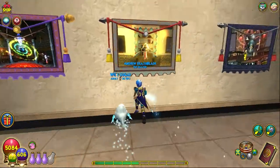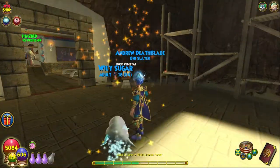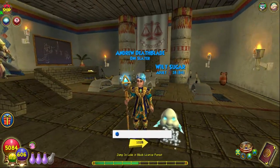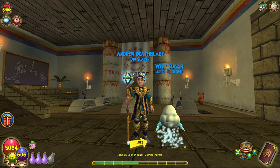Here it is — the Tapestry to the School of Balance. Very balancey! If you press X by it, you can go straight to Alhazard right here in the Balance School, which is pretty cool. That is all I have time for today. Thank you for watching, remember to leave a like and subscribe, press the little bell so you know when I post, and remember to craft outside the box!